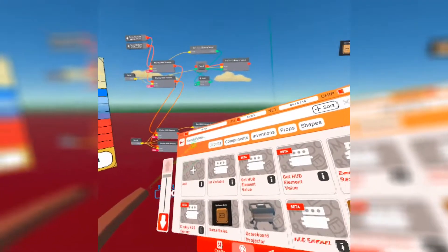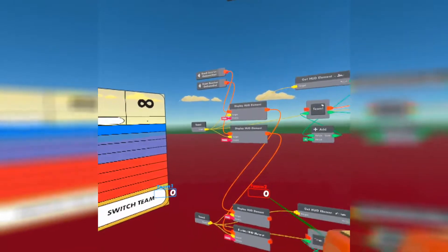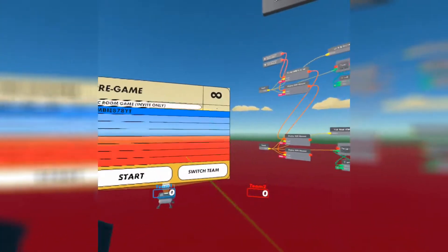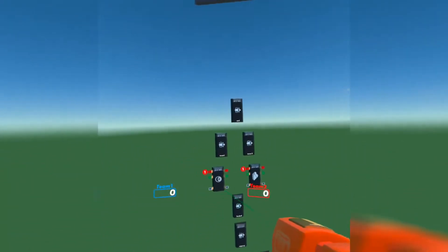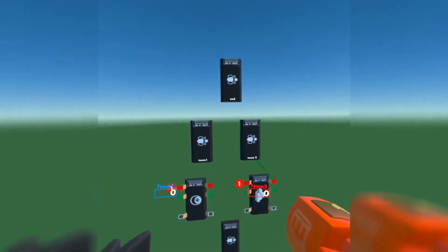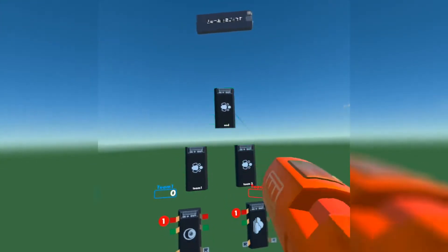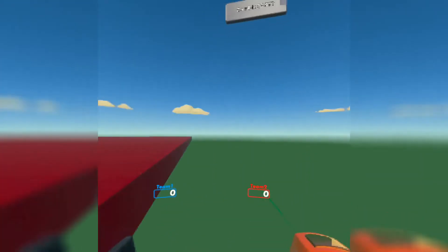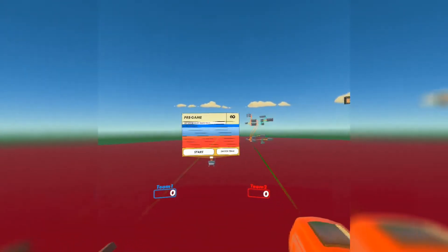In CV1, we're going to get who's on each team by giving them roles. If you're on team one you get the team one role, and if you're on team two you get the team two role. I already have team one and team two roles set up, as well as an end role.